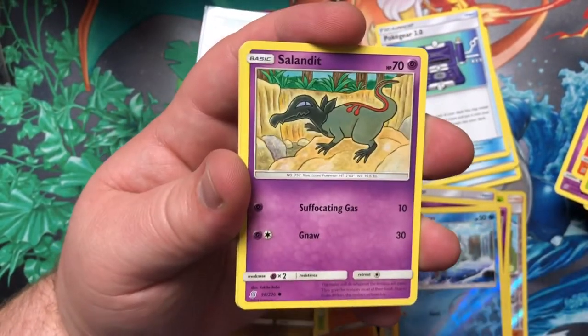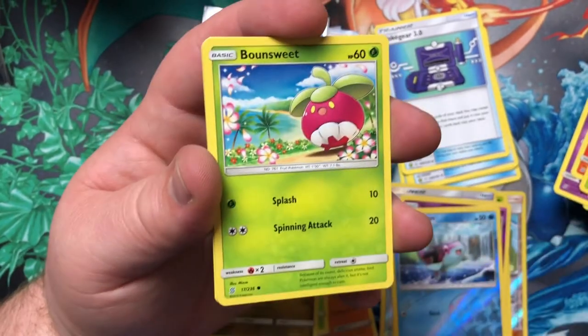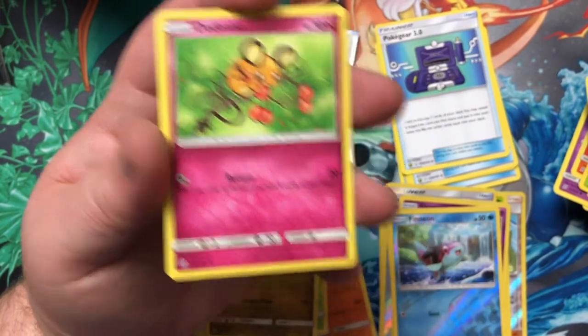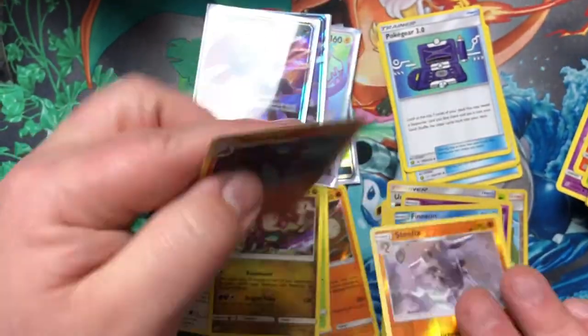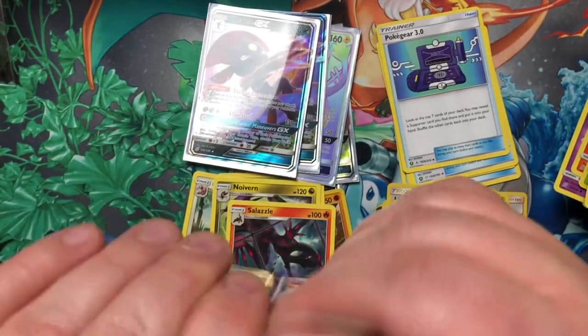No Weevil! Kind of like no whammies — no whammy, no whammy! Wimpod, Snorlax, Bounsweet, Energy, Ditto, another Ditto, Lumiose, Steelix Reverse Holo, and a Salazzle. This is our last Unified Minds pack — I really don't want to end with just two Vespiquen.